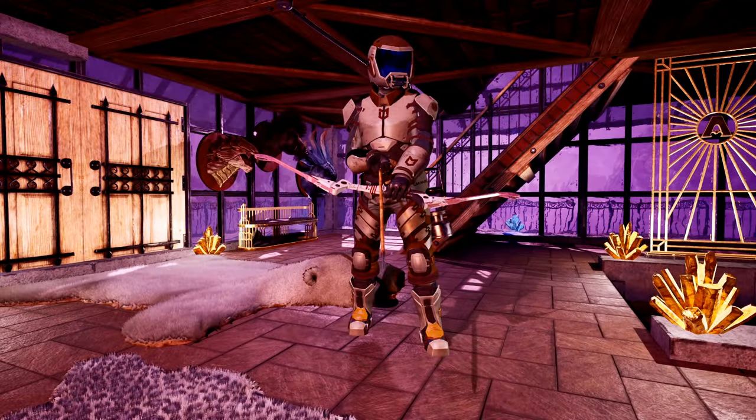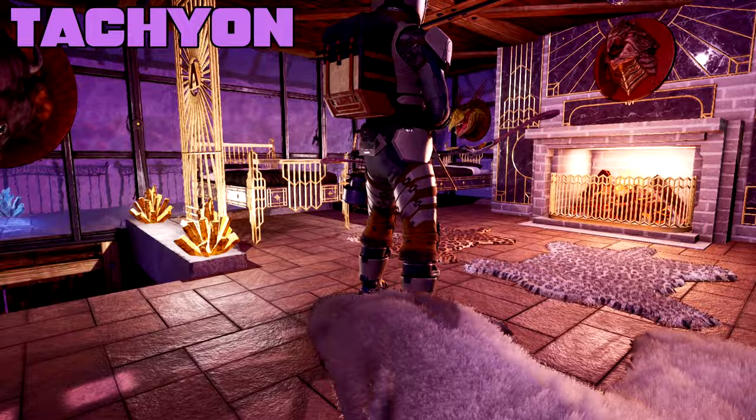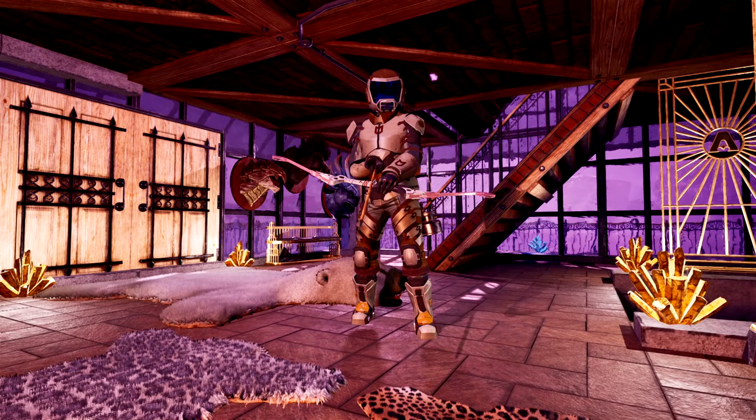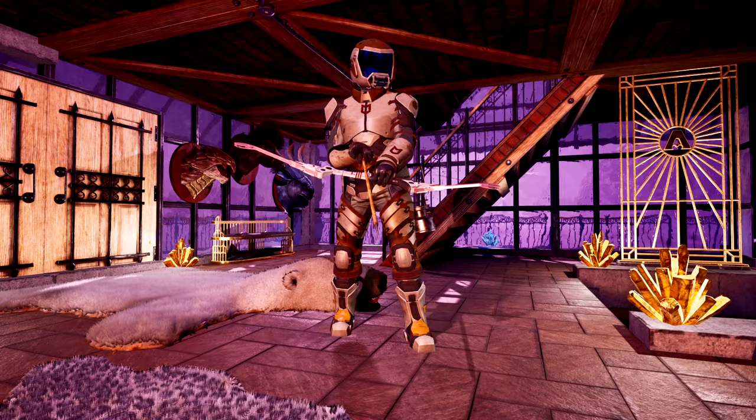What is up everybody, Josh here again, and today we have an Icarus week 108 update. This week we get the new Tachyon armor set — it is a workshop armor set. I'm going to show you all about that and the good stuff it has. Also the Ignari, a new animal is supposed to be coming next week. We have a little bit of news on that, also news on turrets — let's get into it.